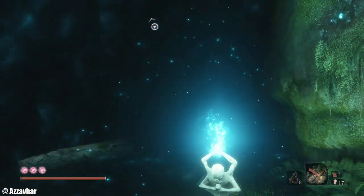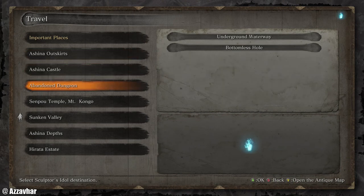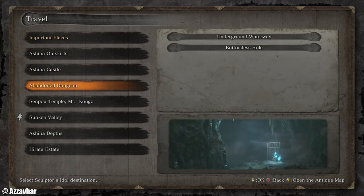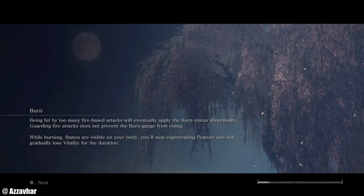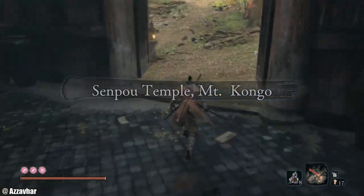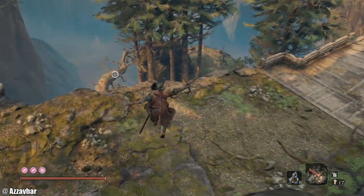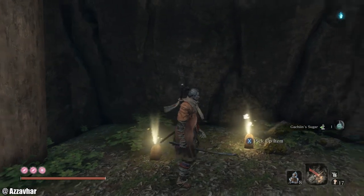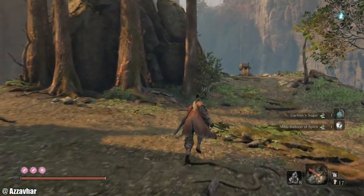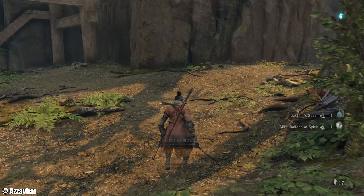Pop a cheeky rest at this idol. Other than that I think we're going to head towards the Guardian Ape. There might be one item that I've overlooked at the start of Senpo Temple, so just for the sake of covering that, let's go pick those up and then head over towards the Guardian Ape. I think there's a couple of items just underneath this bridge — yep, there we go: Gatchin's Sugar times one and a balloon. Just wanted to grab those to show you.